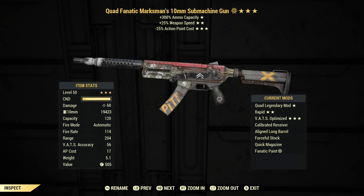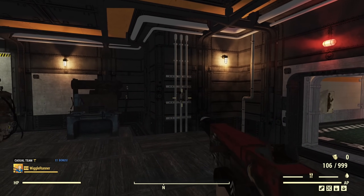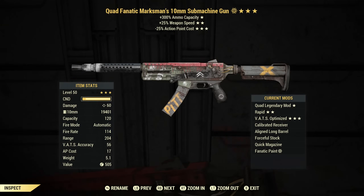The other issue is there is no suppressor. You can see on the list of mods there are actually no barrel mods at all, which means it's a loud weapon. That's fine if you want to run and gun, but it's no good if you want to play as a stealth character. And even with reduced AP cost, it is still 17 AP cost, which is really high if you're going to use this as a VATs weapon.